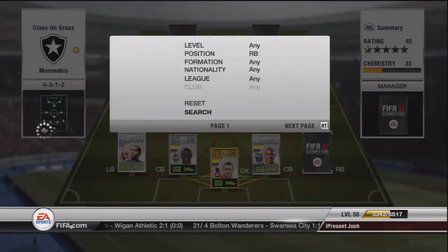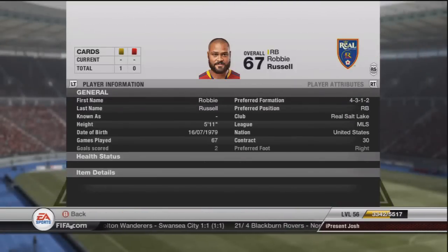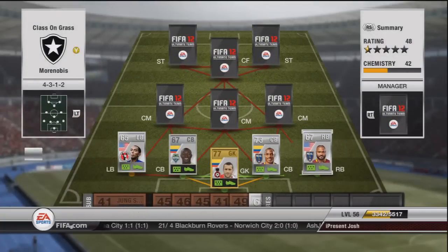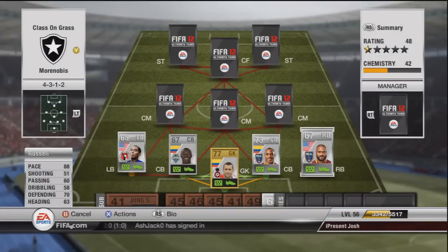Moving on to the right back, we have a player called Russell — just look at that epic beard, everybody's jealous of it. He's got 88 pace — absolute tank. He's 5'11" but his strength is unreal, he's a big character. Stats are 88 pace, 70 defending, 63 heading, and 60 passing — all fairly decent stats to get 9 chem with Jamison Olav. He's got the injury prone trait and is costing around about 2K.